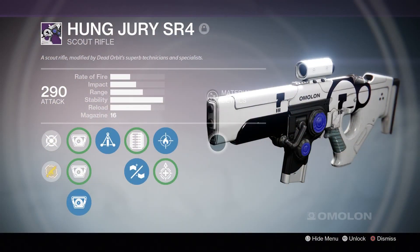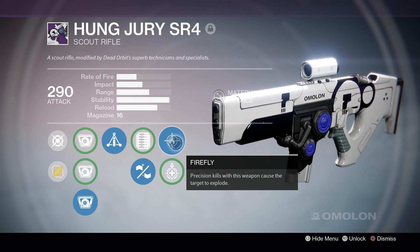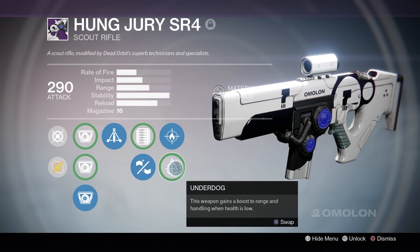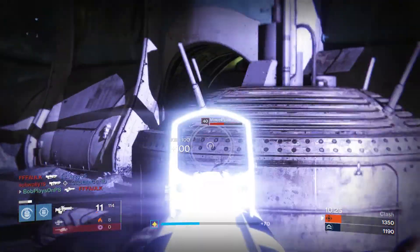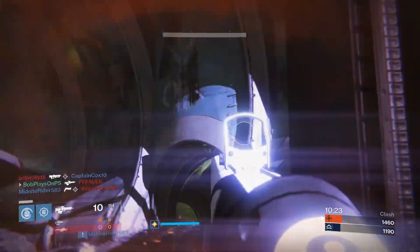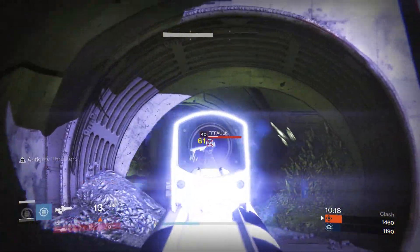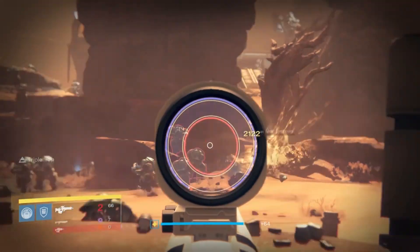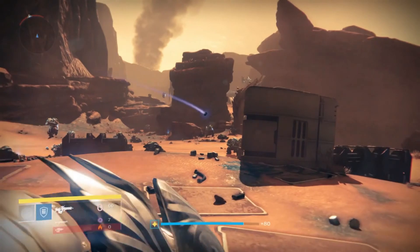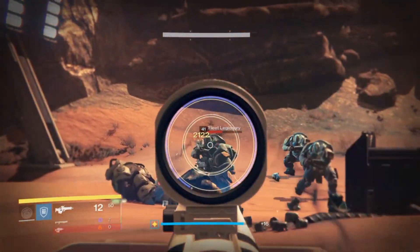Pretty damn sweet. The next set of perks include Firefly, which causes enemies killed by your precision hits with this weapon to explode. And lastly is Underdog, which boosts the range and handling when your health is low. Firefly is okay for PvP stuff because it isn't going to come into effect so much, but for PvE you most definitely need Firefly. It's really good for just taking out tons and tons of adds at once when they're all clustered together or when they spawn in. You just land a quick precision kill on one of them and you can almost kill the others — if not, you can definitely weaken them.